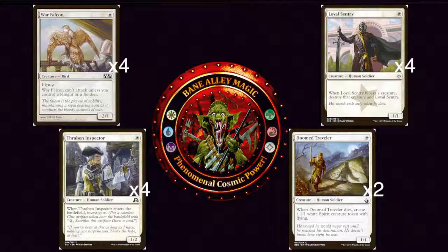Next we have Thraben Inspector — one white for a 1/2 Human Soldier. When Thraben Inspector enters the battlefield, you investigate, putting a colorless clue artifact token onto the battlefield that you can pay 2 and sacrifice to draw a card. Thraben Inspector is one of those really common card draw spells for white decks — a great card to have a little extra card draw, which is really important for mono-white. And it's also a Soldier.